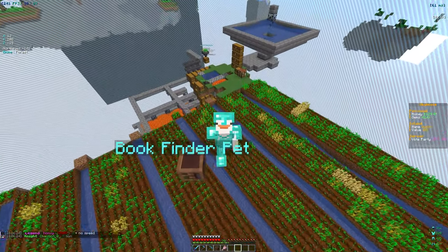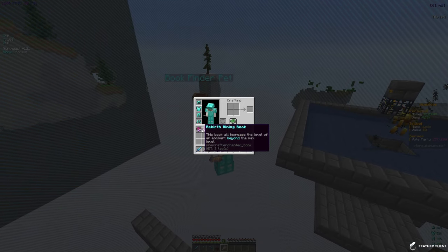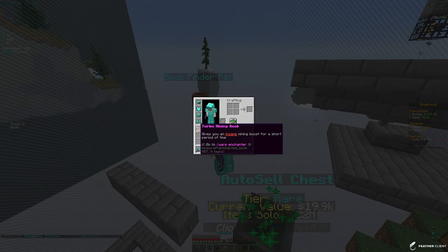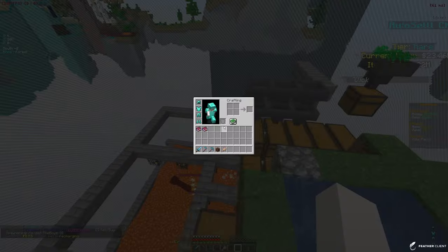While we wait for the crops to grow again, I want to go over some other things. We have 78 levels of XP so we can put more enchants on our pickaxes. We currently have turbo mining and rebirth. Turbo mining gives an insane mining boost for a short period, and rebirth lets you enchant past the max level, which is pretty good.